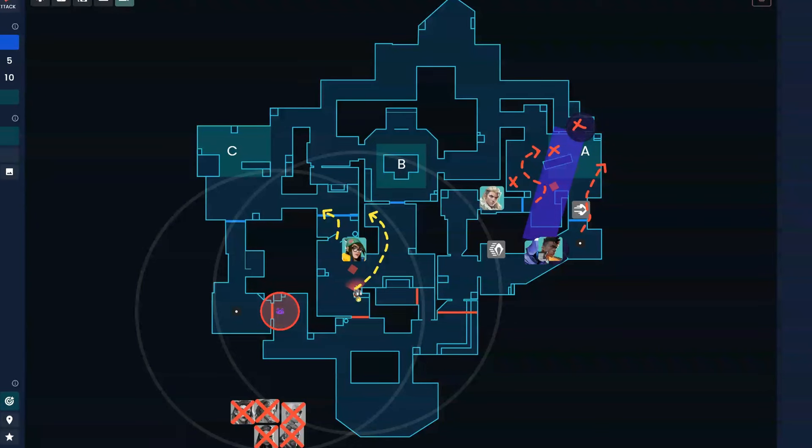What does post plant look like on A? Default spike is usually here. Someone needs to go graffiti and someone needs to go hell or ammo. Four people long is not a good strategy. You want to be on site almost always — 99% of the time — kind of like Bind's B post plant. Graffiti to set up that crossfire, and play default to ping-pong between the two. You have a really strong triangle here. The base level crossfire is a straight line; the advanced crossfire is a triangle. You can apply this on Ascent as well.